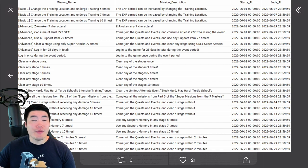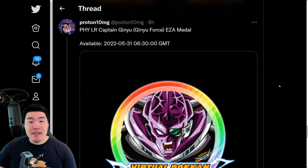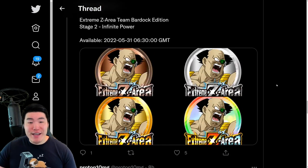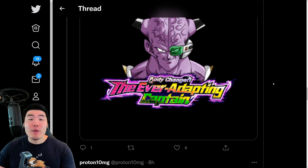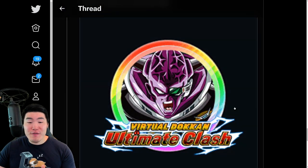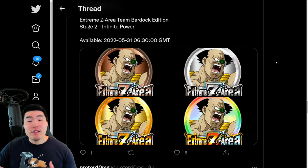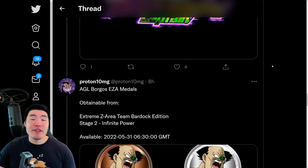And there you have it guys — that is going to do it for today's data download breakdown. Before we get out of here, I will be going over the EZA details for the LR Ginyu Force and also Fasha and Borgos. So if you guys want to find out exactly what they do, definitely stick around.